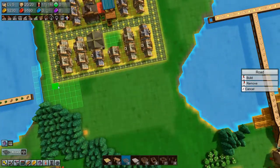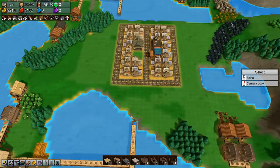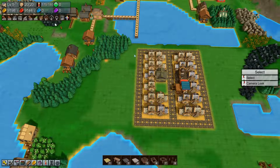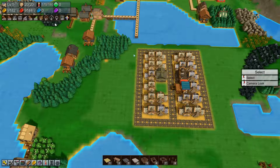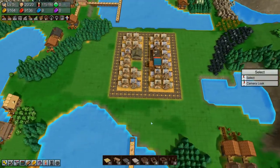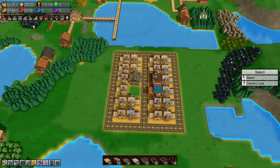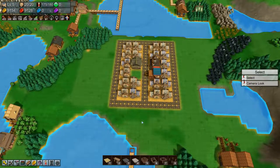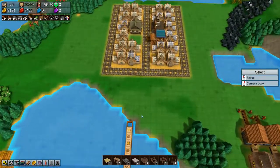We do need to build the stone brick road there. I think we can get 20 more houses at least, maybe more - we'll put another set over on this side, and if we need to we'll expand over here as well. This basically means that our deliveries will be done by wagons or rails.